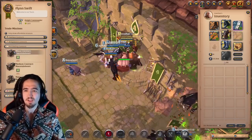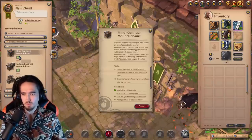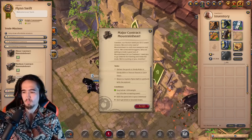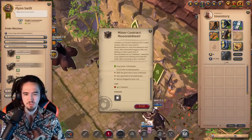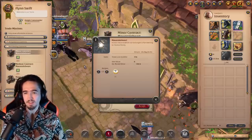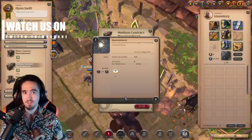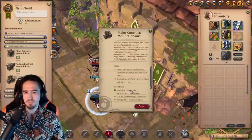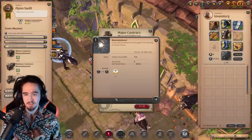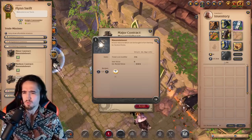Besides three mission tiers, there are also three different heart requirements: three hearts, seven hearts, and fifteen hearts. The more you invest, the more you get back. The three-heart mission returns four hearts — one heart profit. The seven-heart mission returns nine hearts — two hearts profit. The fifteen-heart mission returns eighteen hearts — three hearts profit. Same time invested, just triple the return.